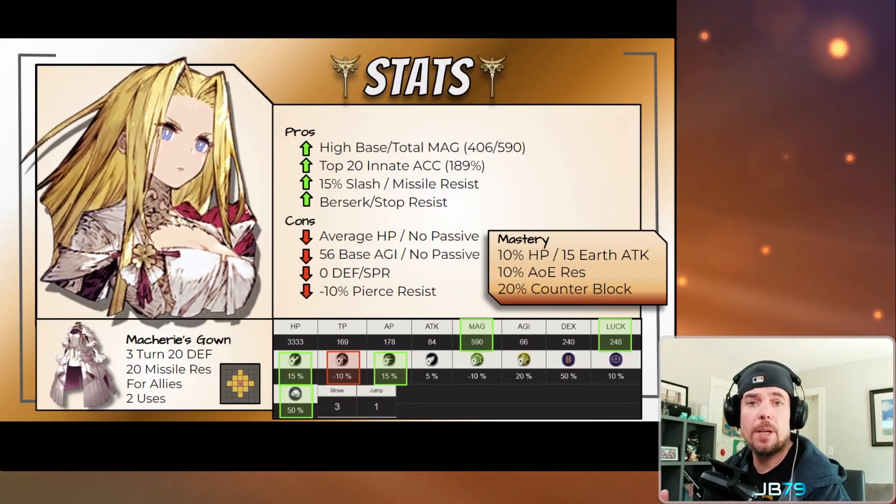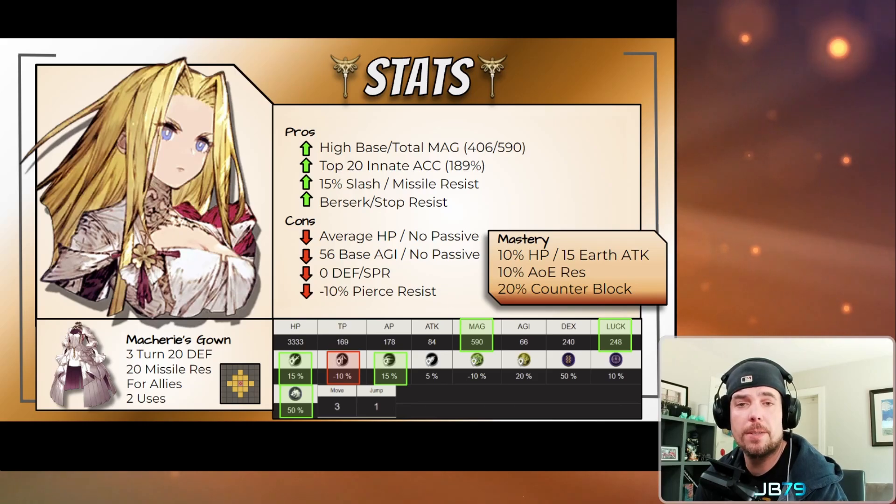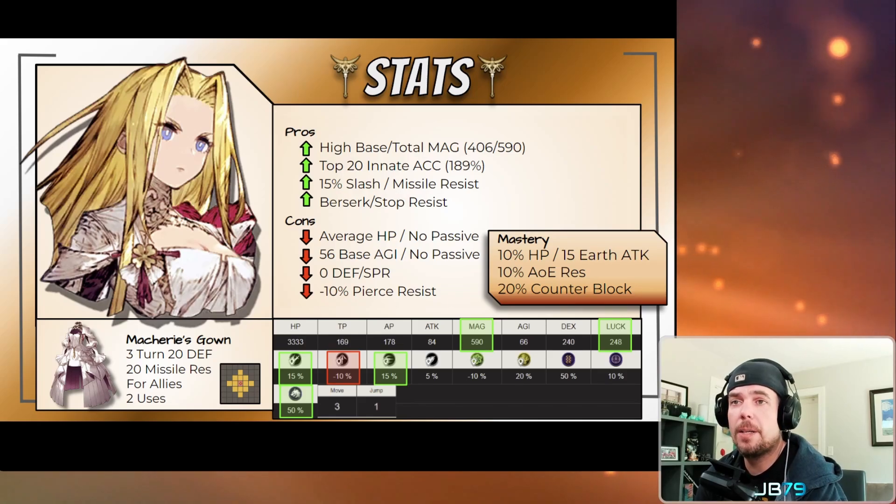Let's start first by looking at her TMR. This one provides a three-turn buff to your allies of both 20 defense and 20 missile resistance, and it has two casts. Notably, it's a large burst-style buffing radius with up to two range centered on the caster. I really like this one for missile matchups, but outside of that, defense — while nice to have — is highly penetrated, to the point that you can almost expect any defense value to be negated by up to 70% or more by modern attackers.